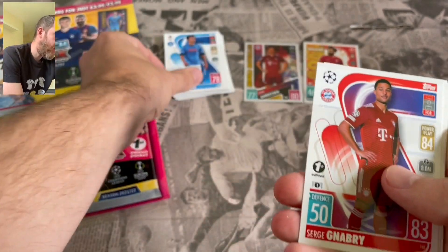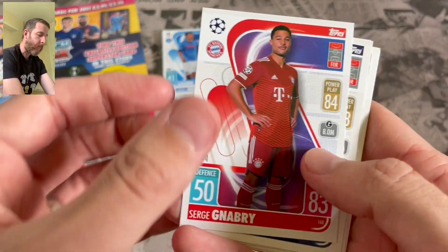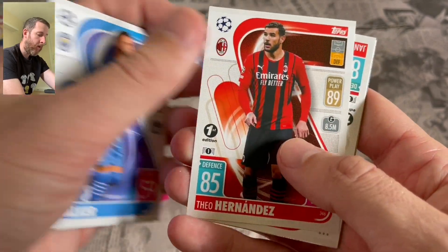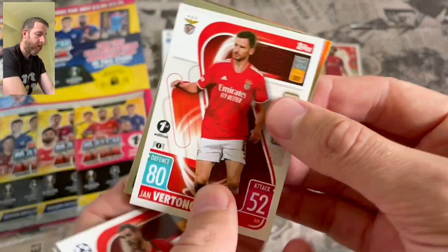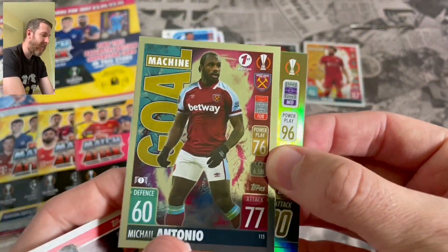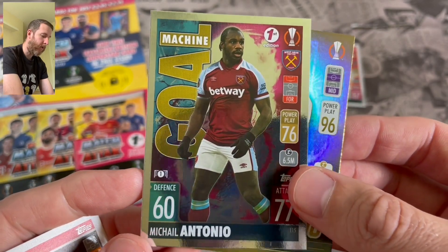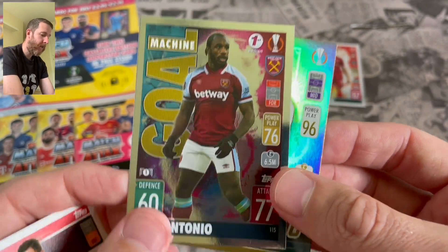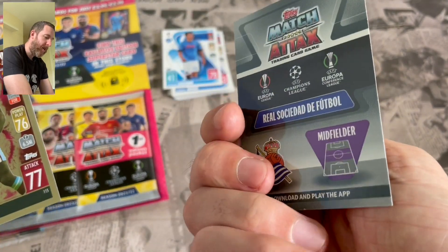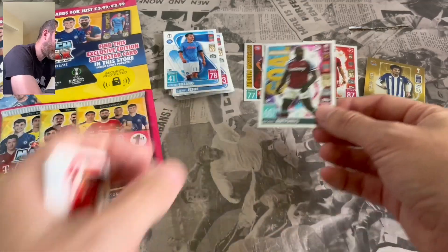We've got Serge Gnabry first edition - the only difference is the little first edition logo in there. Also Stephen Bergwijn of Tottenham, Kyle Walker, Theo Hernandez, Jan Vertonghen. We don't get the superstar card in this one, so it's all going to rest on the last one. We've also got Gold Machine Michail Antonio, and our limited position card is David Silva for Sociedad - a definite need, we haven't got that one yet.